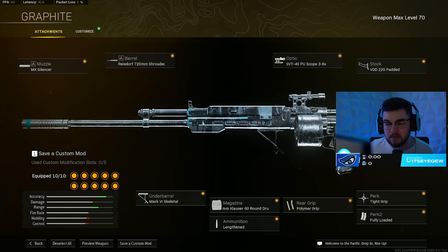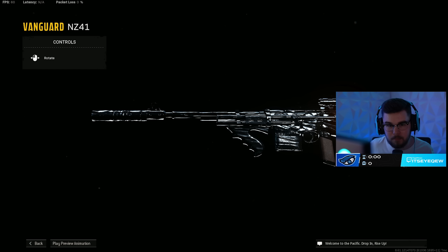Loadout number three is the NZ41 — it's not my number one spot anymore but it's still very good, especially on Rebirth. It's not the best on the big map — Caldera or Fortune's Keep — in my opinion, but on Rebirth it still kills incredibly quick.